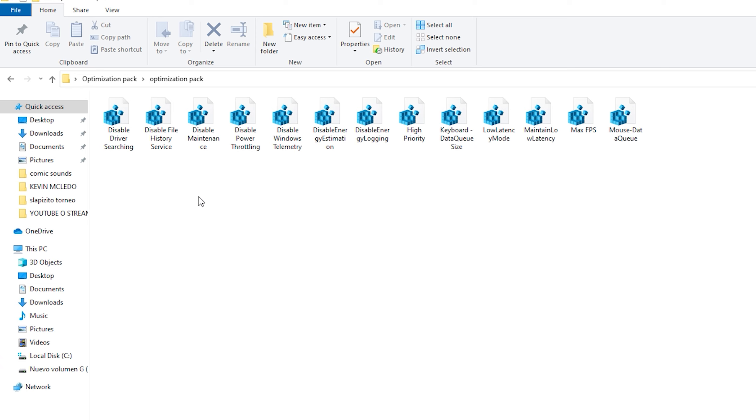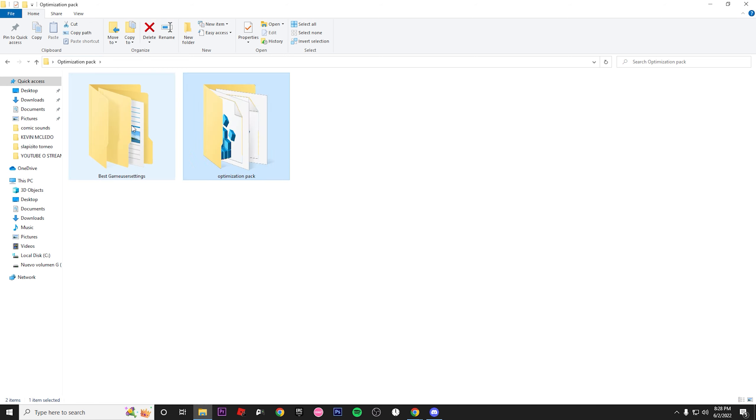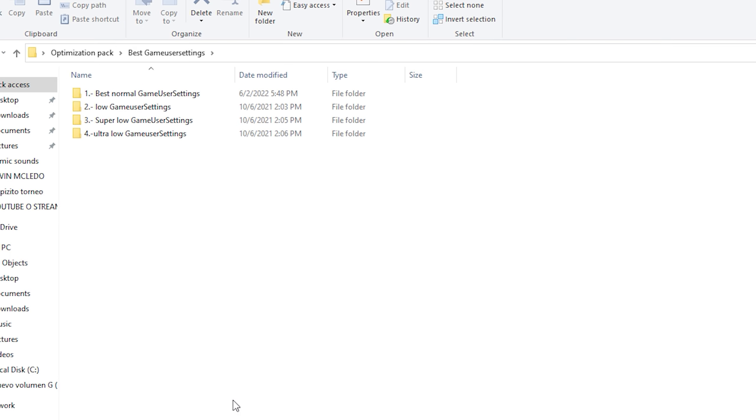Once you've made the restore point, go to this folder. What you need to do is activate all these settings, which help make Fortnite run with high priority, activate low latency, get the maximum quantity of FPS, and reduce input delay. I'm gonna activate all of them really quick, and once you finish you can come back.